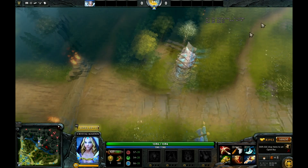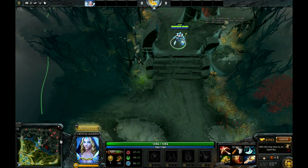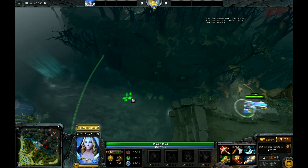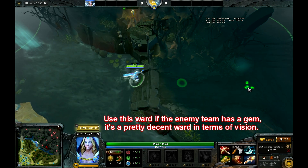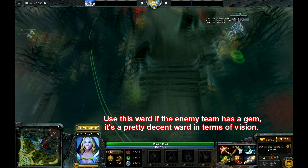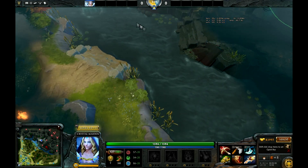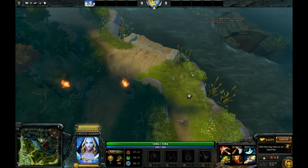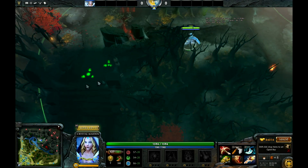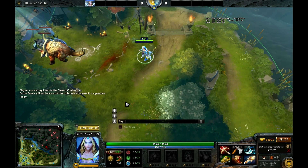We've covered some cool invis mechanics for carry and offlane heroes and some bottling techniques for mid heroes. Let's give some love to supports. I'm going to show you a pretty interesting ward spot — there's a tree that you have to cut, you place your observer ward there, and it's probably never going to get dewarded — 99 out of 100 times. It gives you vision of this ramp area, shows who's going up and down the ramp, and also shows you the rune. It's not an ideal observer ward spot but useful if the other team has a gem.